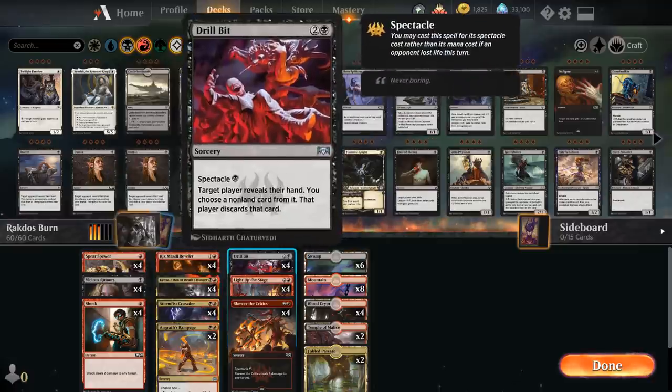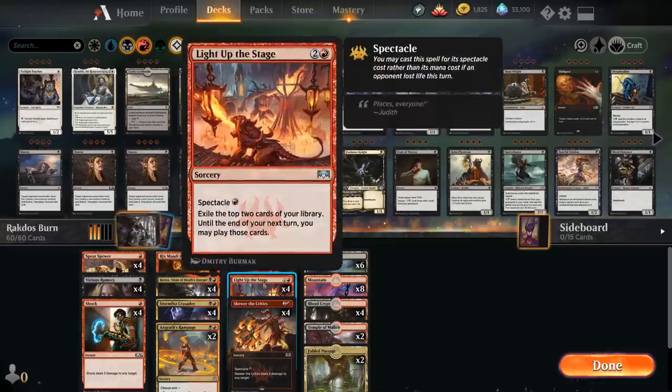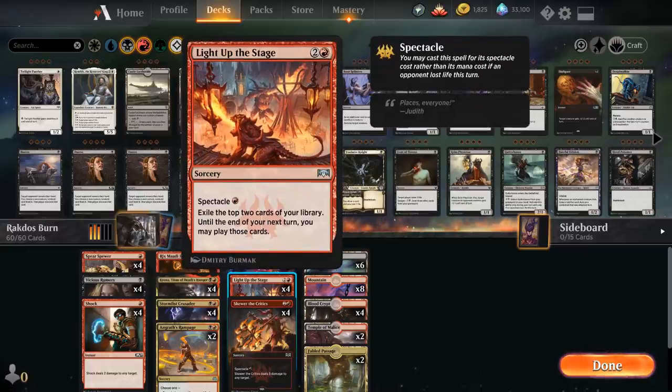Our spectacle cards include Drillbit for one mana as a targeted discard effect, and Light Up the Stage as another card draw effect. Between the Reveler, the Crusader, and four copies of Light Up the Stage, our deck gets to see a ton of cards — which is pretty strange for a red-black aggro deck, but here we are. Spectacle for one red mana: exile the top two cards of your library, and until the end of your next turn you may play those cards.